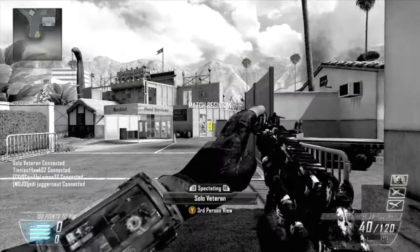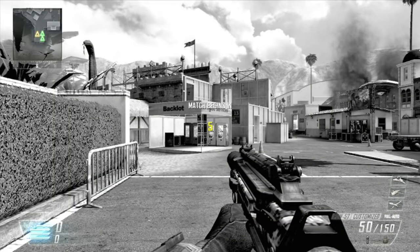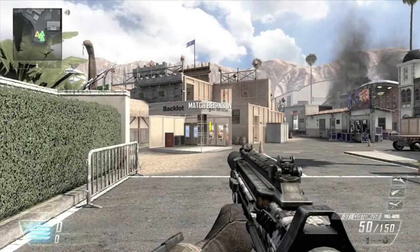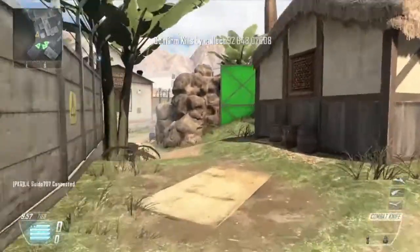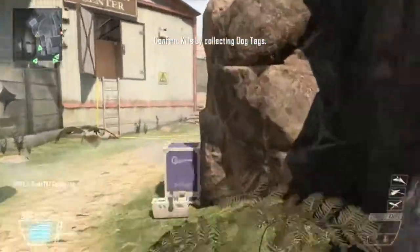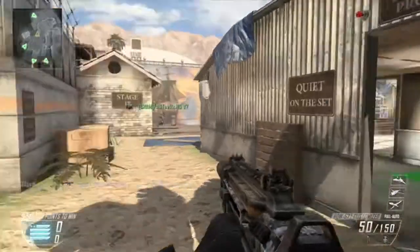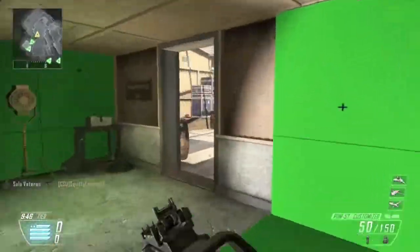Alright, what's up guys. You guys seem to really enjoy my other how-to videos on sniper rifles, getting bloodthirsties, things of that nature. So I'm going to make a few more for you guys. This map here is going to be Studio, and I'm just going to go over how to get a decent amount of kills, do pretty well, and get a good ratio on Studio.